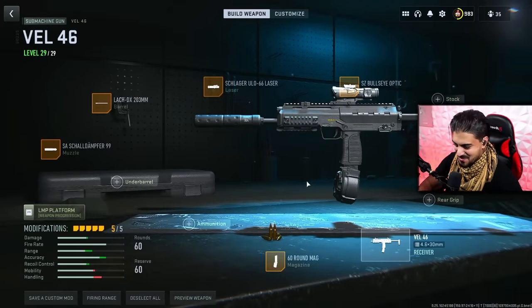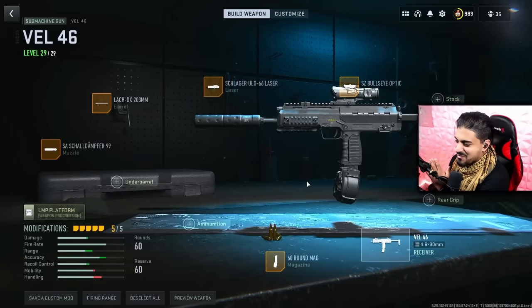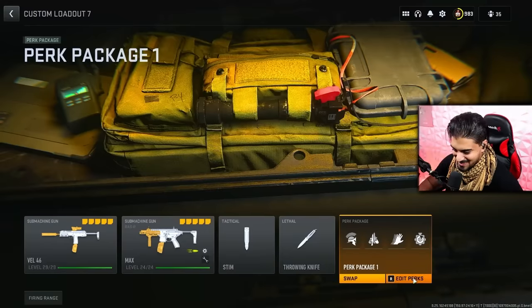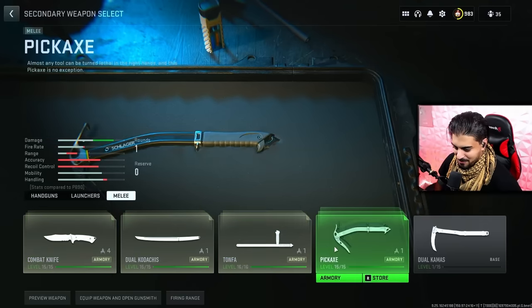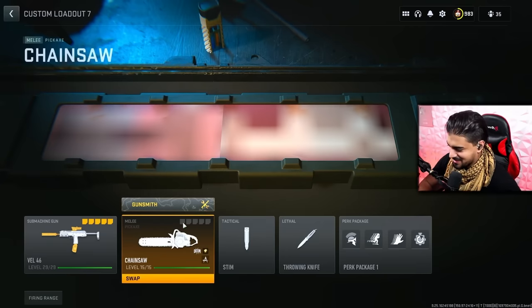So what do you rate this build, one out of ten? I'll give it a five — so it's a 50/50. For the secondary, do you want melee? Right shield, or knives? Actually, use the chainsaw — that broken shotgun everyone's been talking about. Yeah, use the chainsaw. You can't put any attachments on it, but let's go with that.